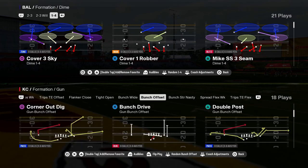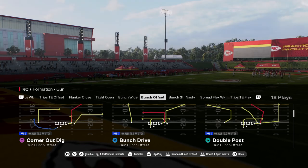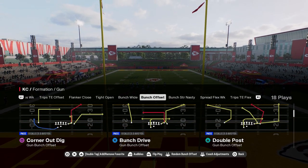In this video, we're going to be breaking down a one-play touchdown against Cover 4 Drop in Madden 25. This is double post, and it's in Gun Bunch Offset in the Colts playbook.